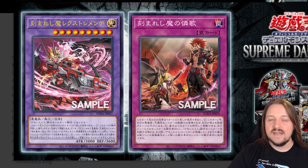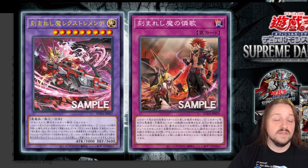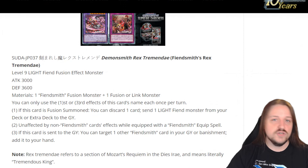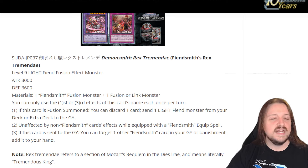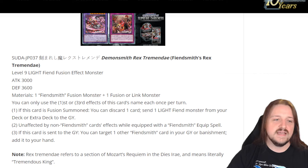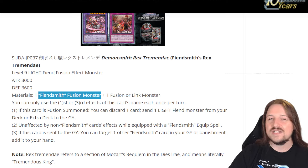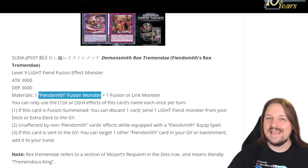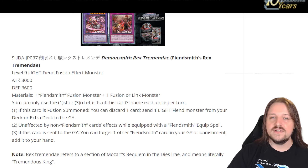It's really interesting that they would limit both Fiendsmith and Fiendsmith track in the OCG, and then about a week later announce more support for Fiendsmith — because it's that powerful of an engine. In the TCG, we also have Lachryma banned, so Desiree is the only Fusion Monster we can use. You'll have to use Desiree in the TCG to make Rex Tremendous, and I feel like Desiree is actually a little bit better since it's a negate.